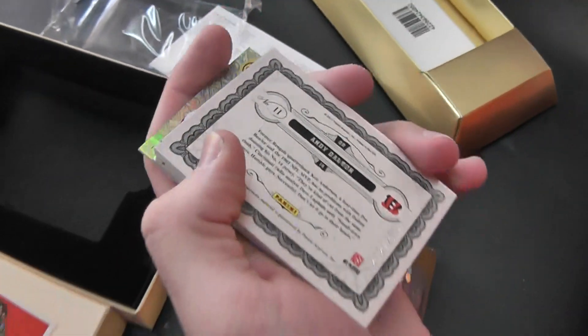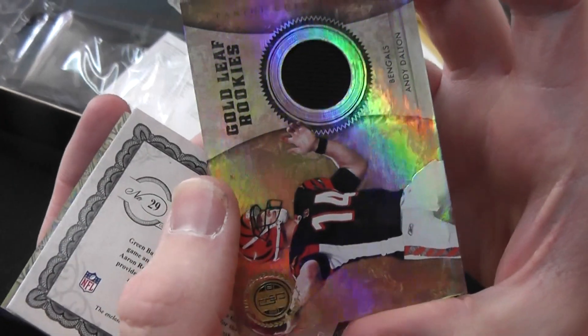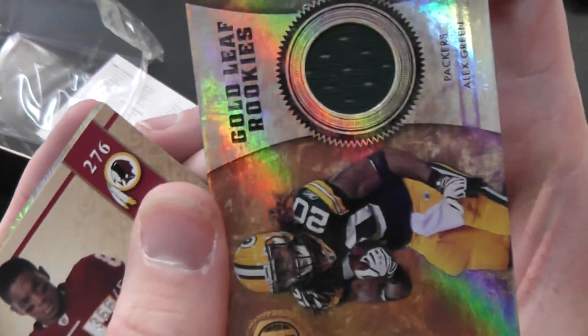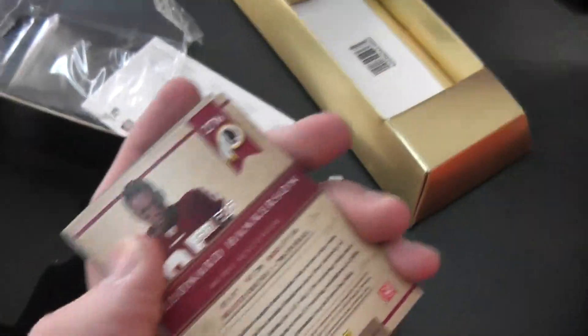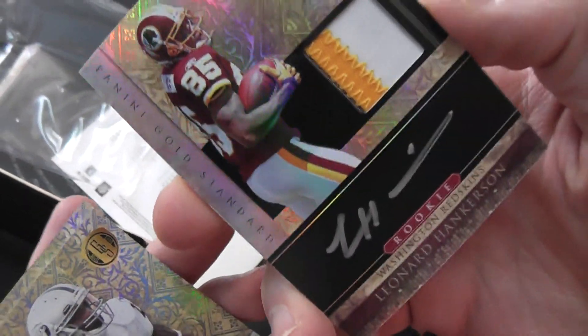Jake Locker. And we're near the hits. Andy Dalton, rookie jersey. Alex Green, rookie jersey. $5.25. Leonard Hankerson, patch. Patch autograph.